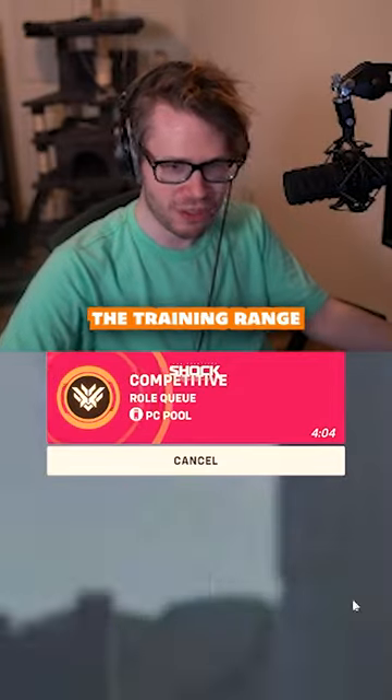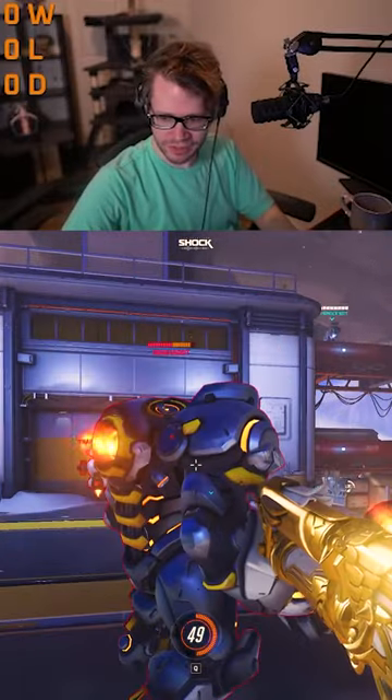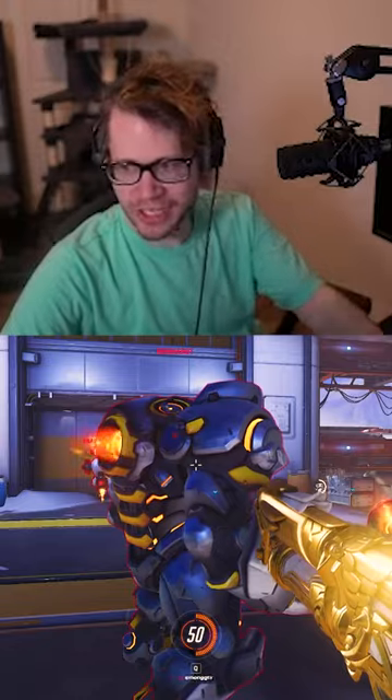And I'll show you how that tech works in the training range. Do that, crouch, launch them behind you. So what you do is either A, do what I just did where I launch Ryan off the map, or you launch them behind you into your team.